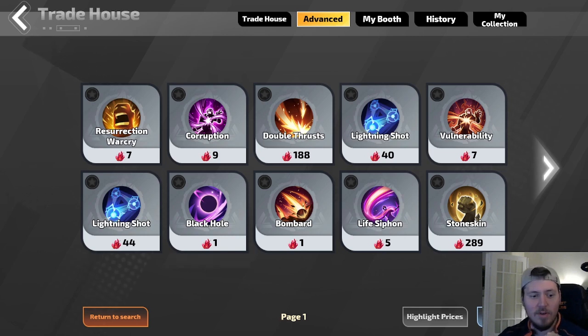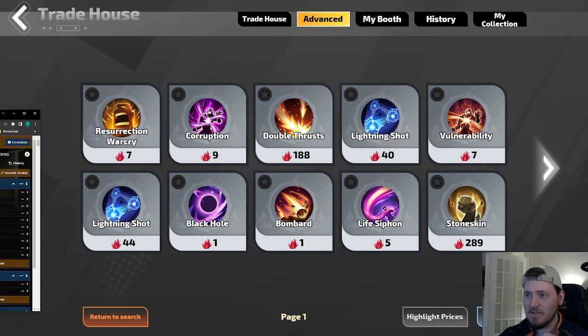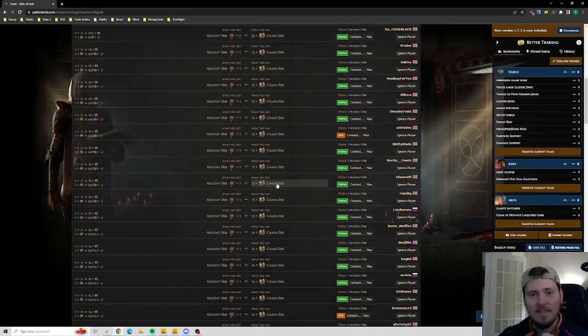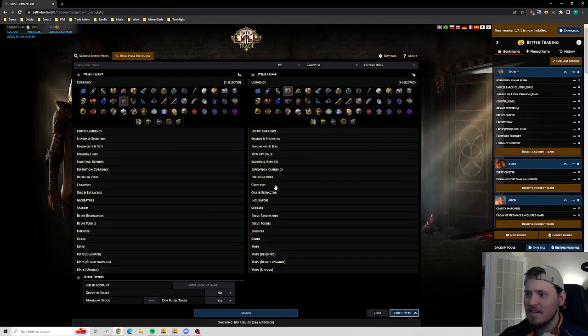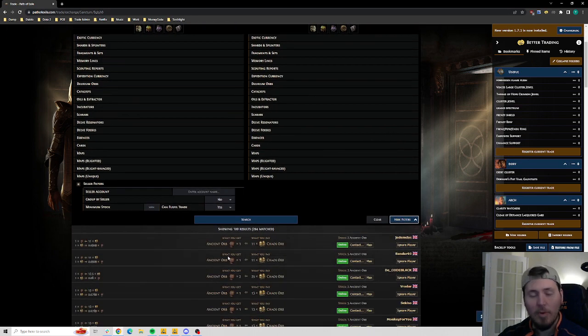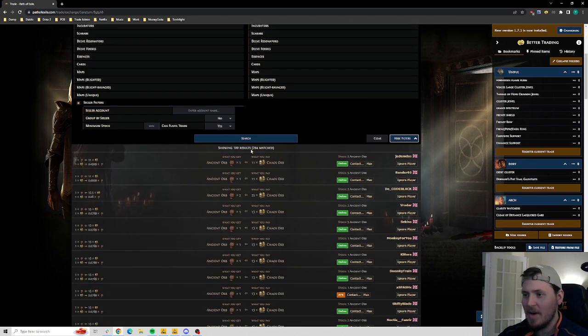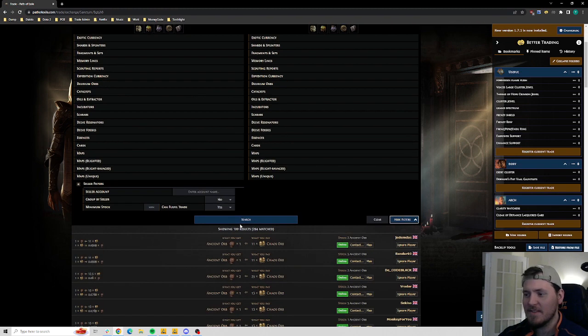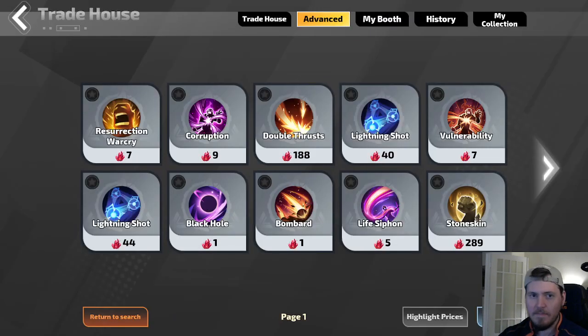I'm going to pull up a quick example I have in another tab. This is the Path of Exile trading for currency. See this? This is obviously very, very refined — this game is older, there are a lot more players. But if I wanted to purchase Ancient Orbs with Chaos, this is how the results would come up. Figure your shit out, Torchlight. I mean, come on.